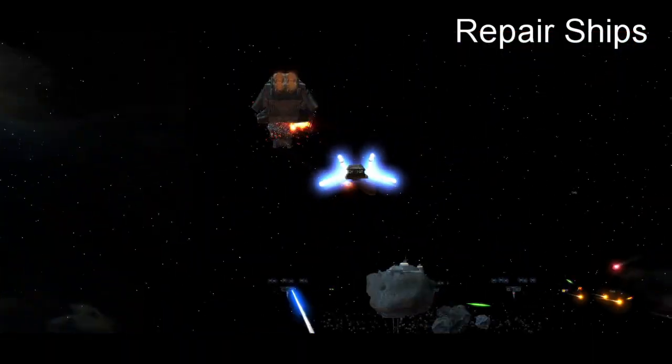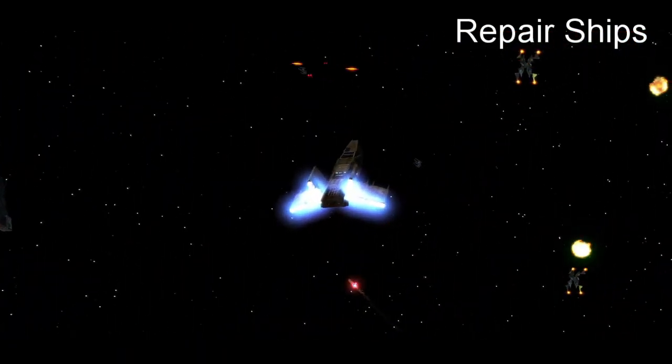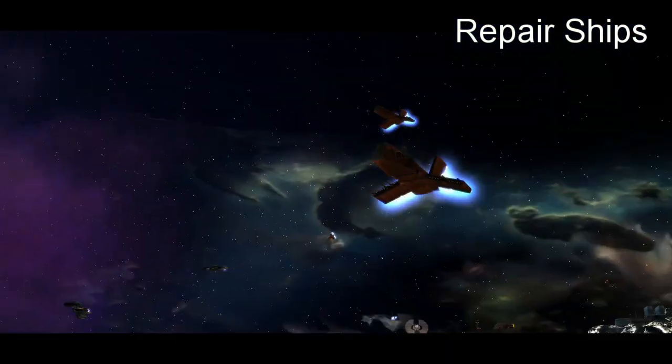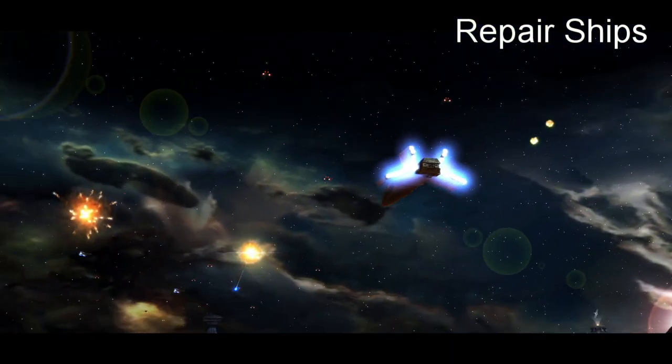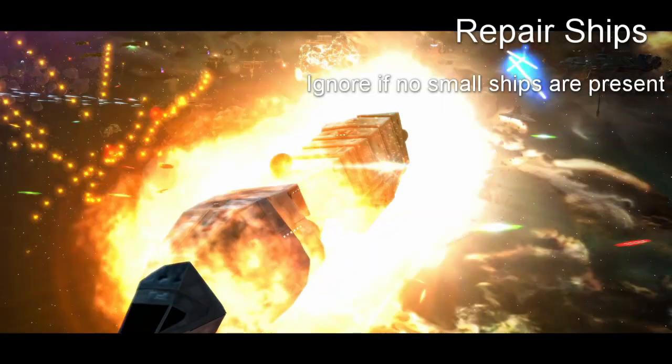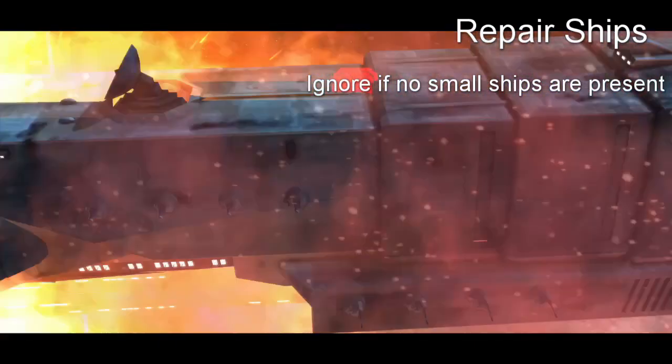Priority one: repair ships. As you might guess, repair ships are first on the list. These ships can come in a variety of flavors — one big category is fighter support ships, capable of rearming and repairing fighters and gunships. The only exception to this priority is when the enemy has few fighters in the case of fighter repair, or few large capital ships in the case of ship repair.